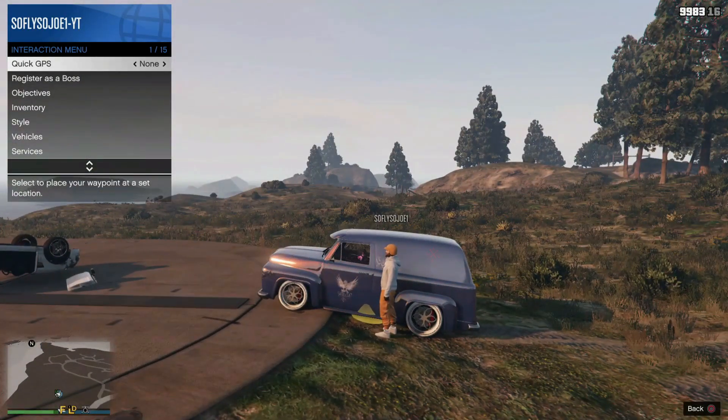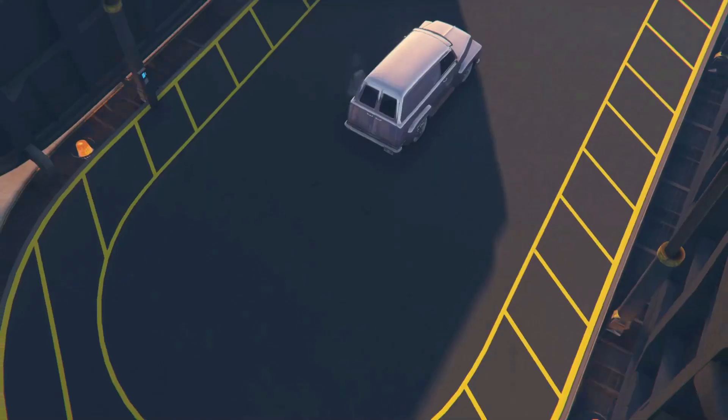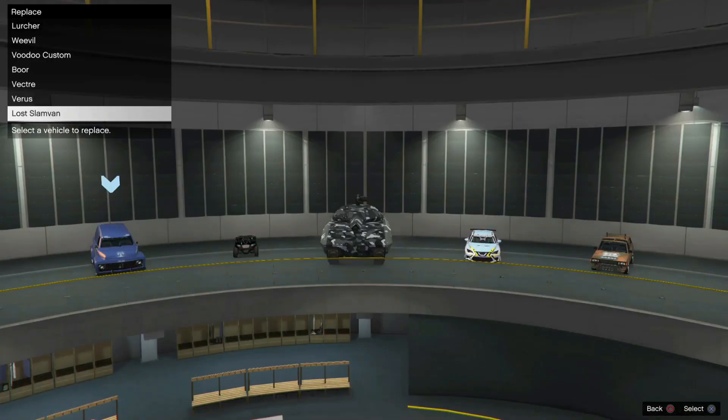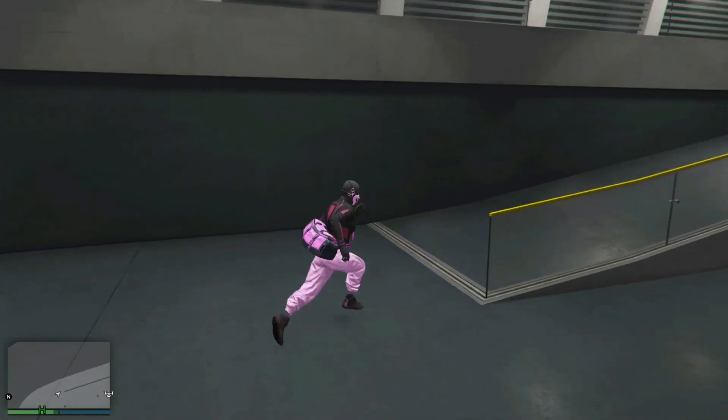Press Triangle with the interaction menus open to enter inside the vehicle. Your friend gets out and you get inside. Once you're ready, press Circle — you'll now notice the vehicle drives right on in. You'll get an option to select the vehicle, but since it's already in the facility, hit Circle to cancel out of the option.